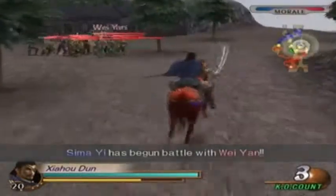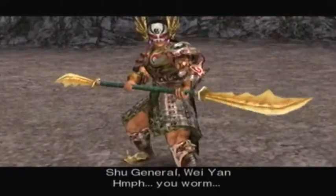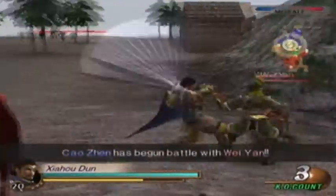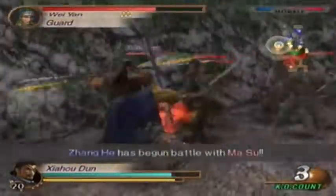The only way to really get to Shu's supply depot is to take out Masu's unit at the summit, because you can get to the supply depot and nothing will happen, as I find out in this video. We need to take out Masu, but I didn't really know this when playing this level at this time. That's how you want to quickly get to the supply depot.